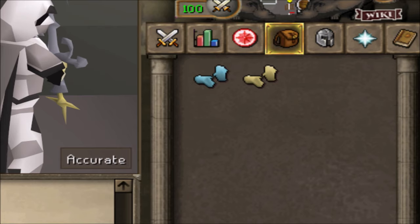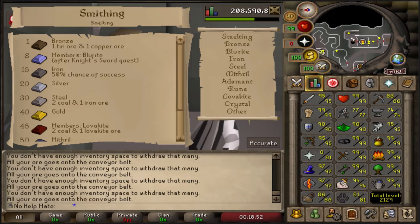The goldsmith gauntlets are a reward from the Family Crest quest, which is a very easy quest. You only need around level 40s in certain skills. You can get cooking gauntlets and change them to goldsmith gauntlets. The goldsmith gauntlets are pretty much needed for this method because you'll be getting a lot more XP with them. You only need level 40 smithing, and this is one of the best experience rates in the entire game.